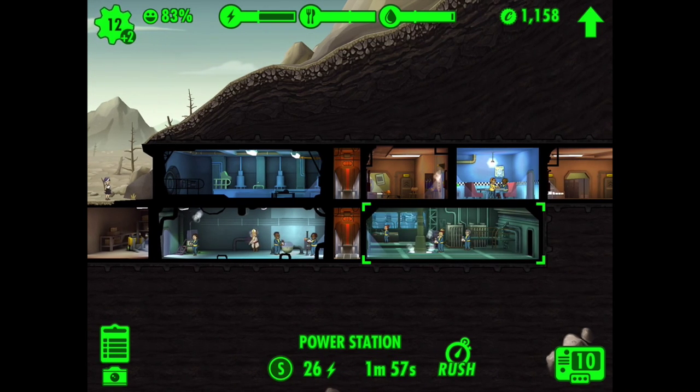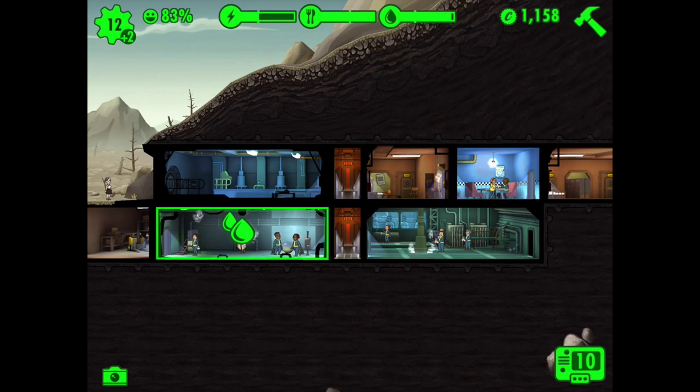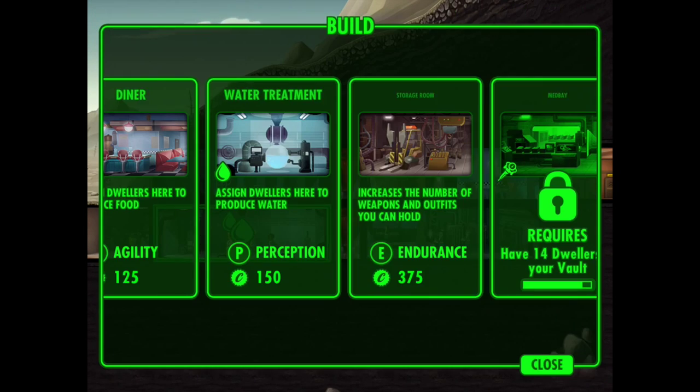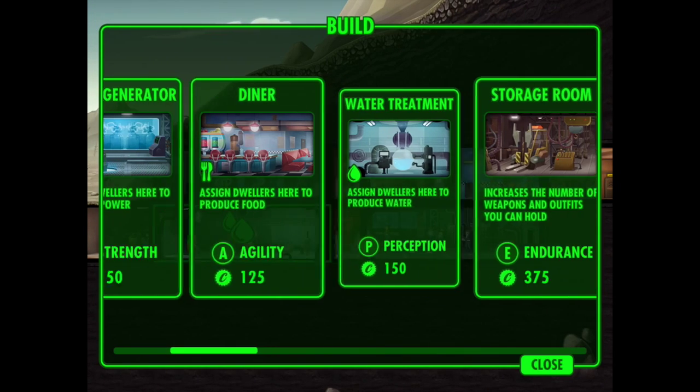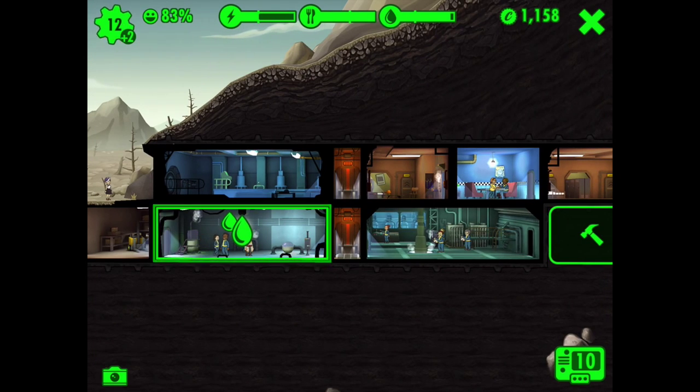There are four in here. What I'm gonna do is build a power generator — I'm gonna add it here.